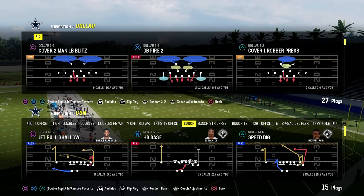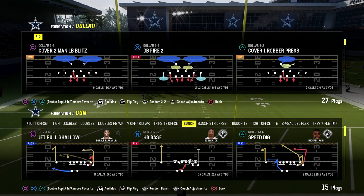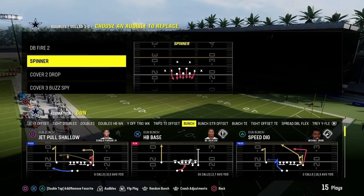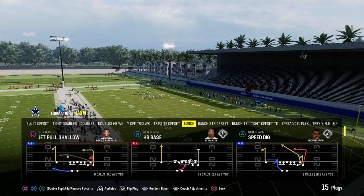Most of you are running some type of offense where your protection is very similar to what you can do out of Bunch, Doubles, or Doubles Halfback Weak. I'm going to show it out of Bunch Strong — you can do this out of anything. My favorite formation in the game is Bunch Strong.